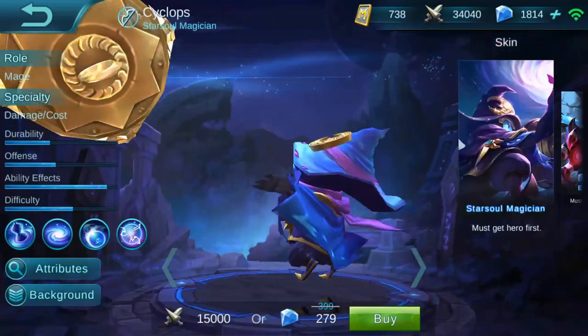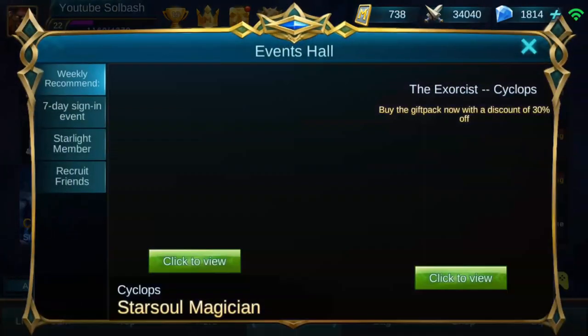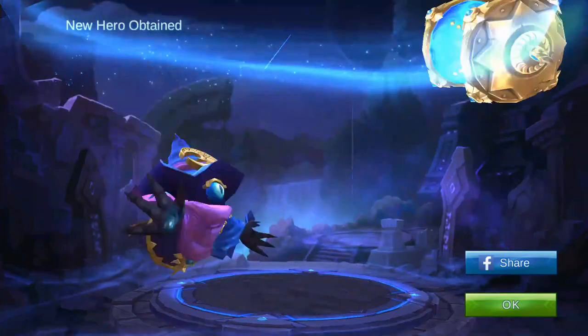That includes the hero and the skin. But if you click on the left side of that, it's going to bring you here and give you the option to buy them separately. So if you want to buy them together, just go ahead and click the view and hit that right there, and that will give you the opportunity to buy that hero.